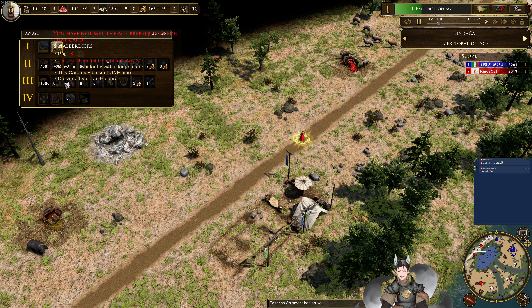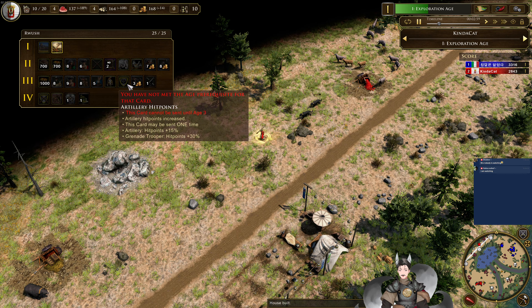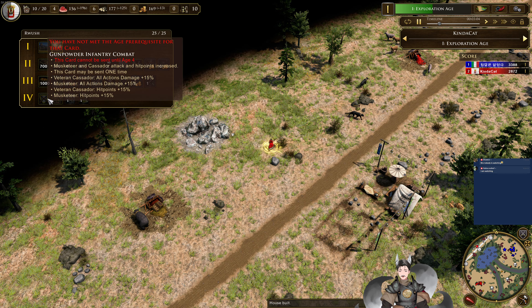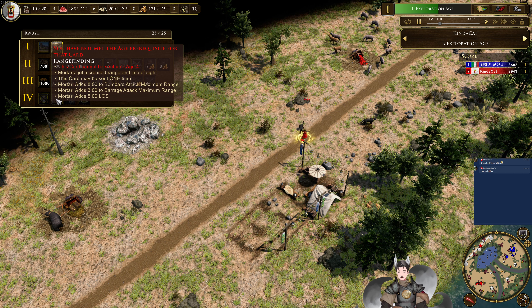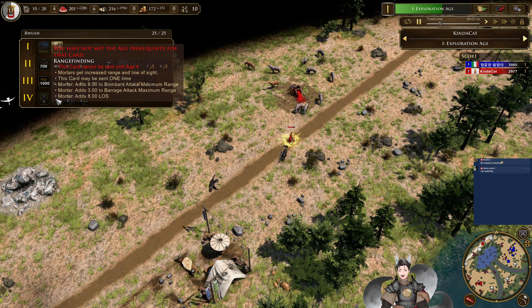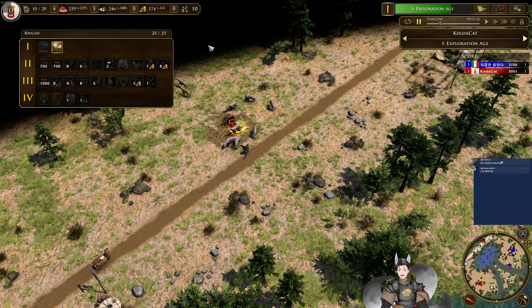Gold, halberdiers, nine musketeers, cazadors, dragoons. Dragoon combat. Artillery hit points. Organ guns. And a fort. Gunpowder infantry combat. Range finding — mortars get an additional three to eight range added to bombard maximum range, and three to bombard attack maximum range. Barrage attack — so increased range for your mortars. Plus eight land sight. Then factory, factory. For the Italians.